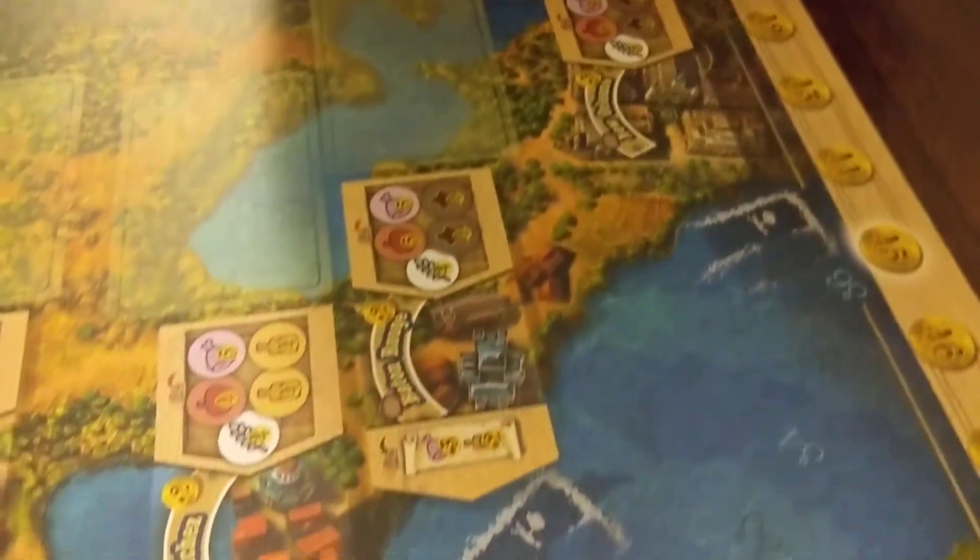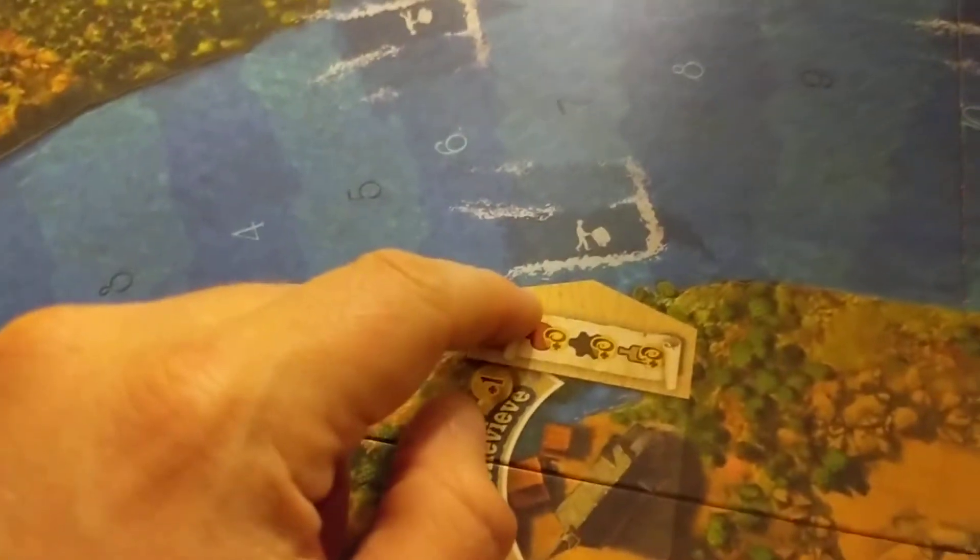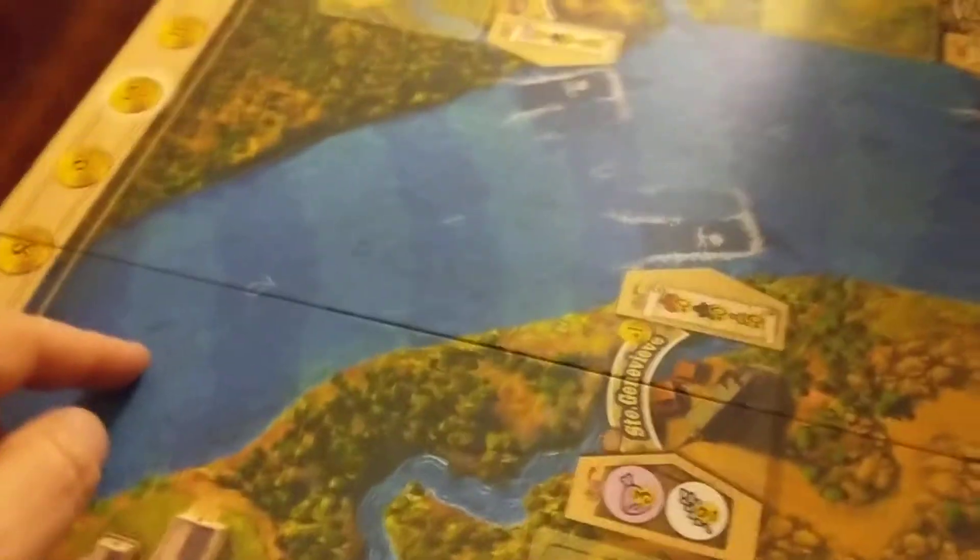You're going to get a boat and you'll have a meeple, and the meeple will go on the Mississippi River. You're going to start at the Golden Arch — St. Louis — and work your way down to New Orleans. You're going to be buying and selling goods, and this game certainly rewards pushing and getting towards the last few ports like Vicksburg, Natchez, New Orleans, and Baton Rouge, because you can make a lot more money.